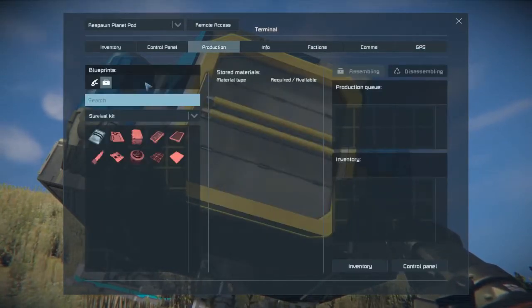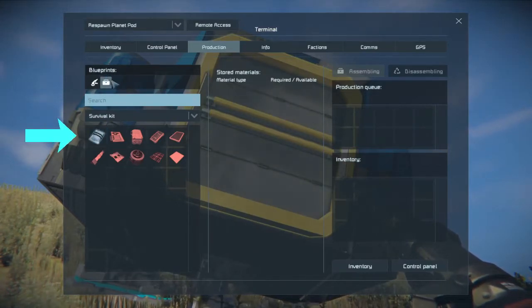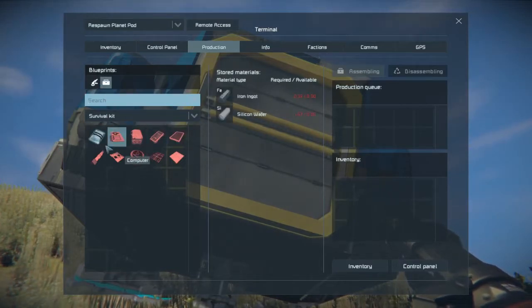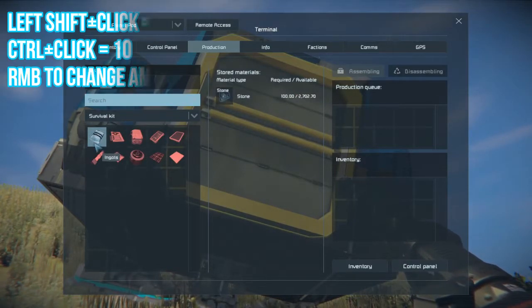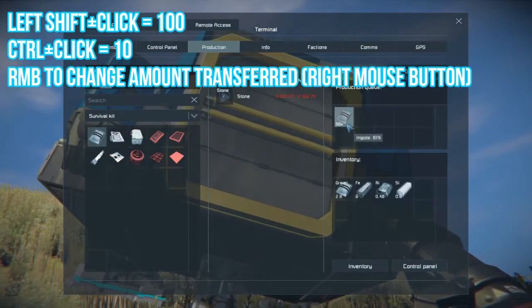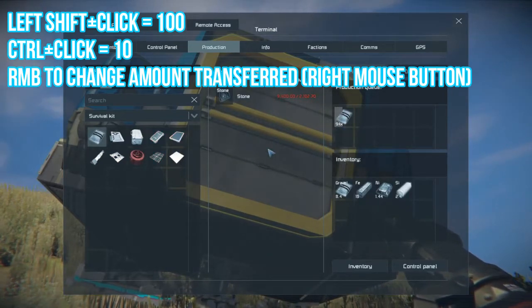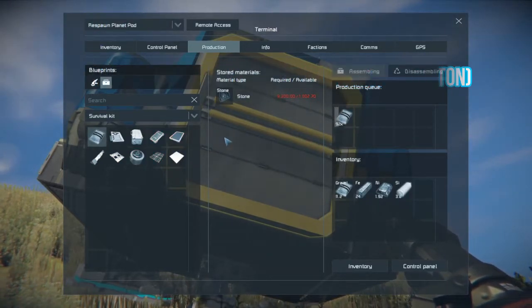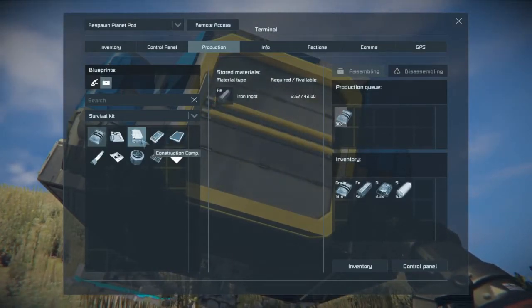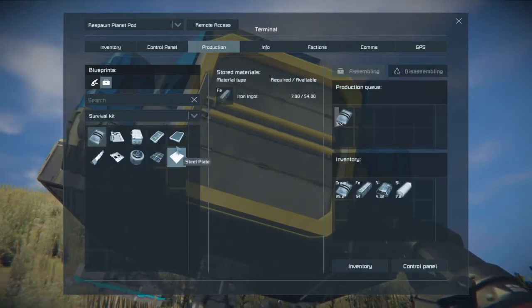Clicking production. Now we need ingots. On the left-hand side you'll have blueprints and basic tools, but you need to process the stone you've collected. Hold left shift — it'll make a hundred of whatever you've collected. Control makes you craft 10 of something. You'll see now you're able to make all of these items; they were once red, now they're all white.